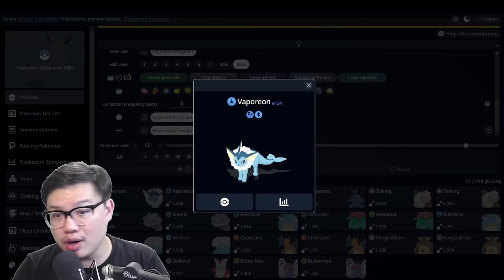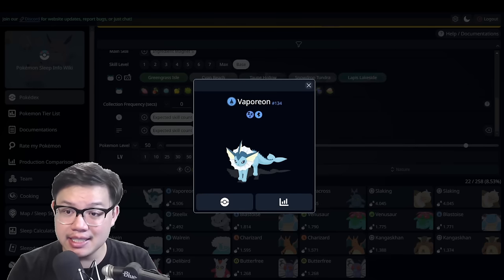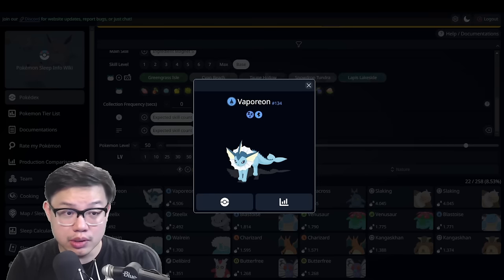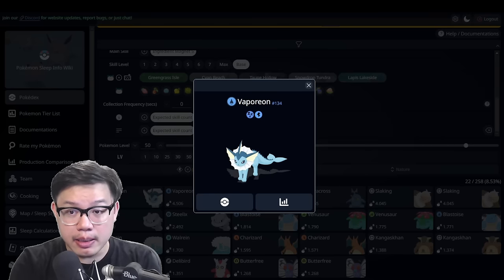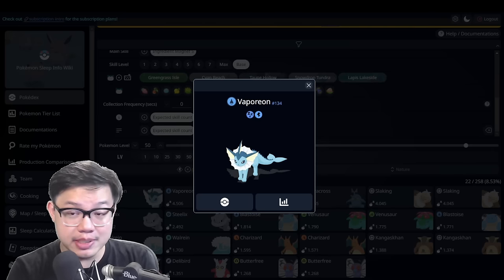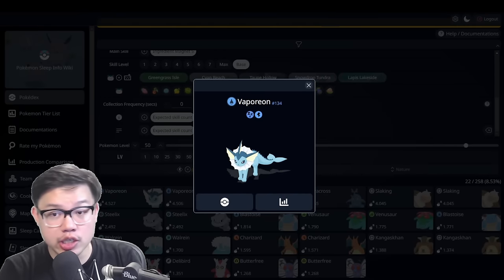But Vaporeon is not like any other Eeveelution. It is the best at its skill: ingredient magnet. In fact, it's so good it beats the best ingredient specialists if the circumstances require it. Welcome back to another Pokemon Sleep video, it's Brovinia here.